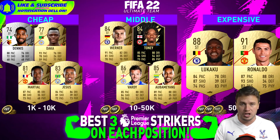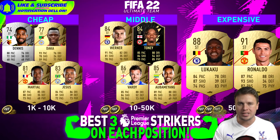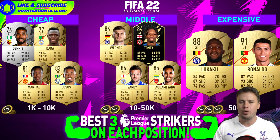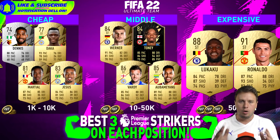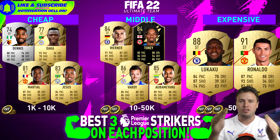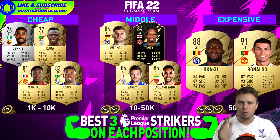Lukaku is strong — can finish, can turn, can score. Super. But there is nobody near Cristiano Ronaldo. 1.3 million coins at the start of FIFA — it might drop down towards Christmas, but it stands for a reason. I played against him in the FUT Draft and that man felt like cheating. Every single corner kick, Ronaldo was flying in the air like Michael Jordan in Space Jam, and nobody could stop him. In the air, on the ground, with speed, with his shooting — Ronaldo, there is nobody better. That is why he is on the thumbnail.